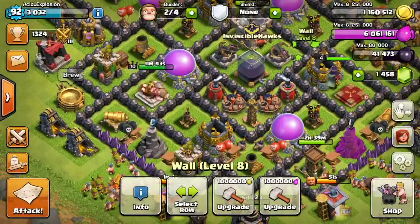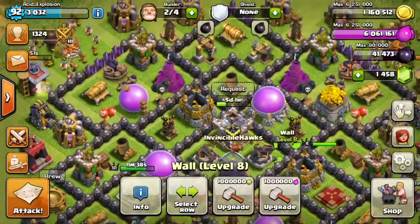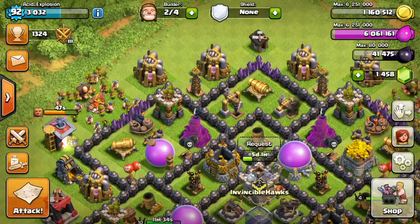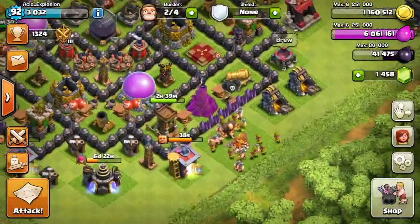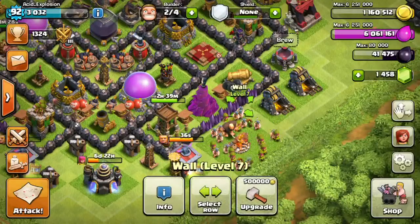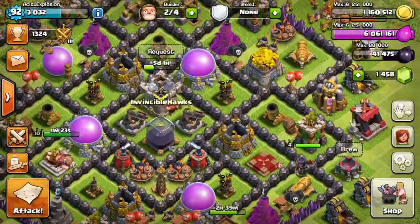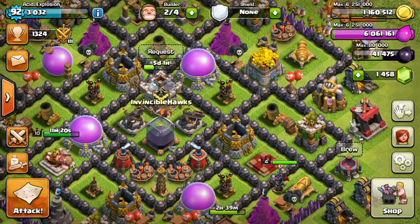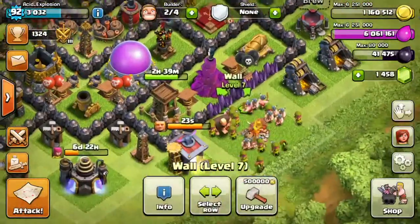I have enough loot for everything — six million elixir and one million one hundred six thousand gold. The reason I don't have a ton of gold isn't because of the Clan Castle upgrade; it's because I upgraded all these walls to level 7. They were all level 6 and it cost five million gold to get them all up, so I figured I'd just go ahead and do it.